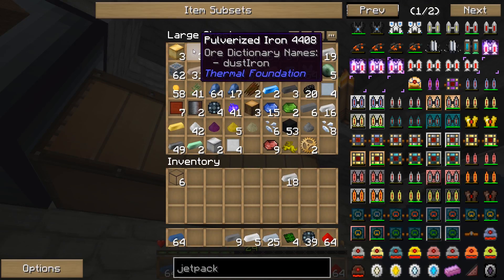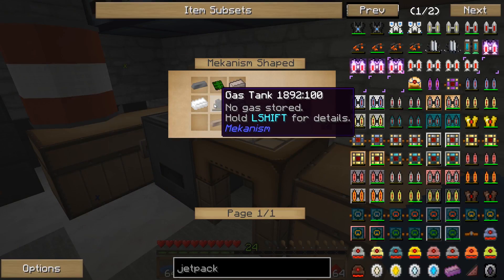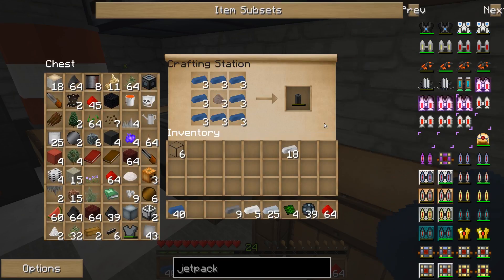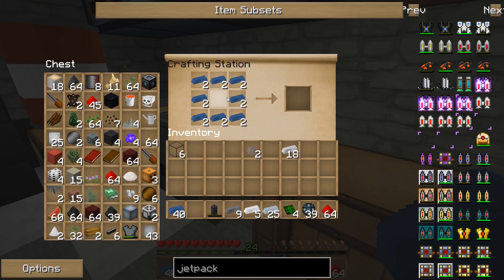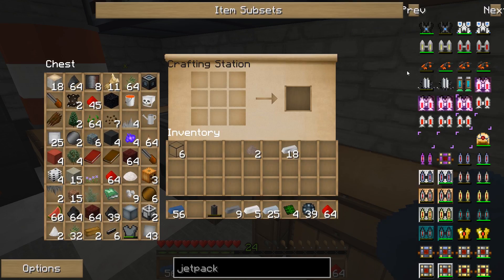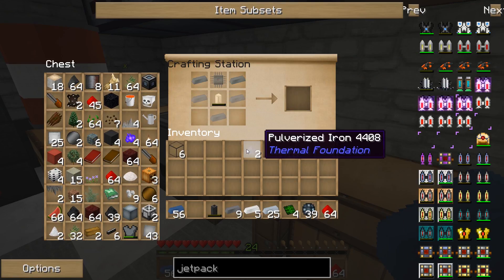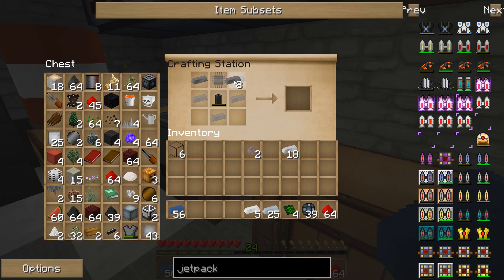Throw this osmium away — keep the pulverized iron. Grab that. Gas tank — we'll just make one for right now, easy enough. Now we should have everything. Two steel, one of these — that's three-ten.